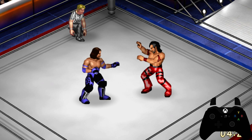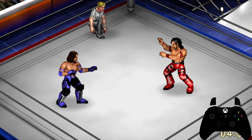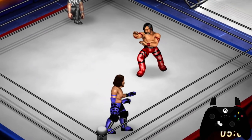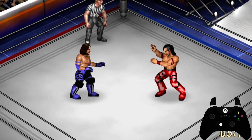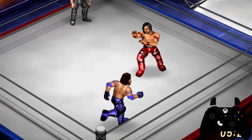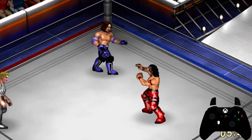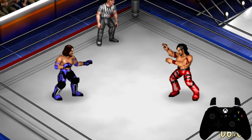The next face button we're going to talk about is the Y button, and the Y button is your run. As long as you're not on the central line — which is the center of the ring, allowing you to move forward and backwards — you can run in 45-degree angles. When you are on the central line and you run, you run towards the east and west. You can't run up and down towards the north and south posts; you can only move towards them via walking using the d-pad or analog stick.